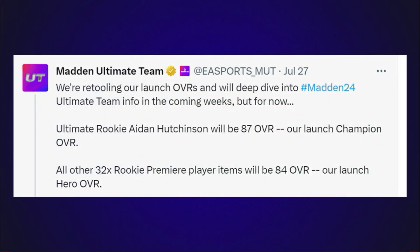First I want to take a look at this tweet from EA a few days ago. I've been bringing this up in almost every video lately, but I think it's really important when we're talking about overalls. EA tweeted out: 'We're retooling our launch overalls and will deep dive into Madden 24 Ultimate Team info in the coming weeks. But Ultimate Rookie Aiden Hutchinson will be an 87 overall — our launch champion overall.' That means any new promo champions are going to be 87 overalls versus last year when they were 89 overalls — think the Headliners promo, the All Madden promo. All those 89 champions are going to be 87s now to start the game.